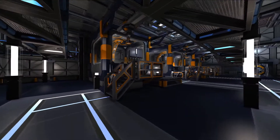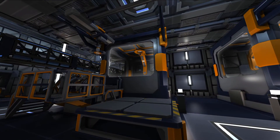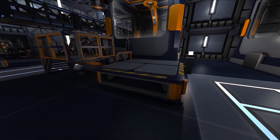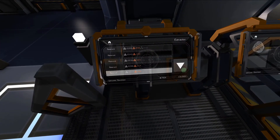In Interstellar Rift, you mine resources by using this device called the Extractor. You can teleport nearby asteroids full of ore into the large glass box, where it will be stripped down automatically, sorted into crates of ore, and placed on the attached cargo pad. Head up the small set of stairs to the raised platform, where you'll find the controls for the Extractor.